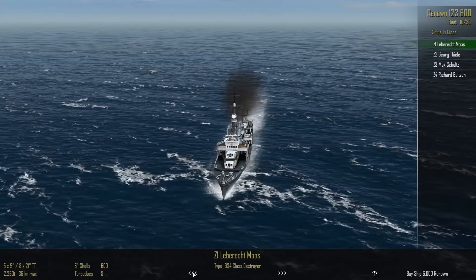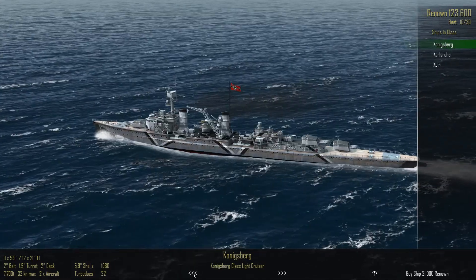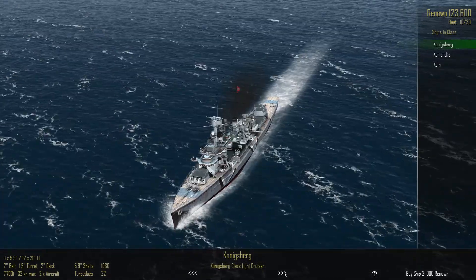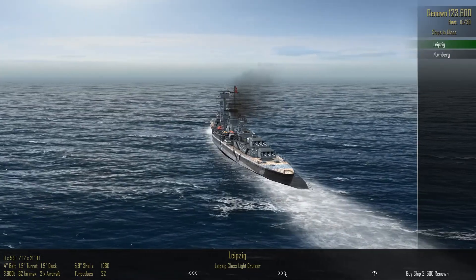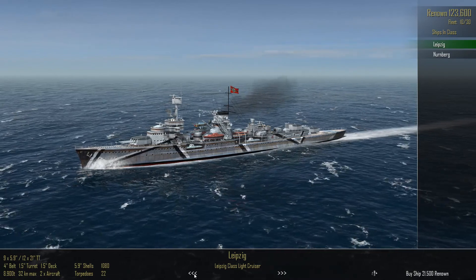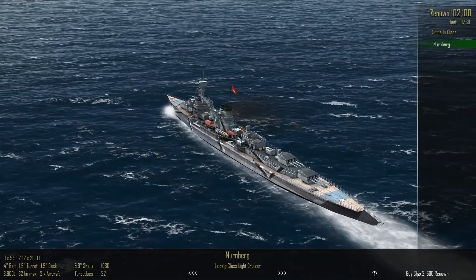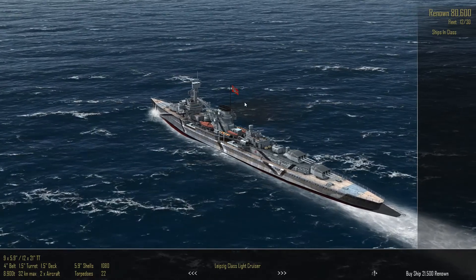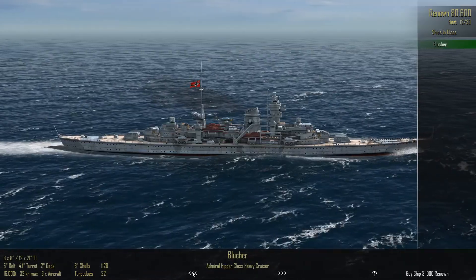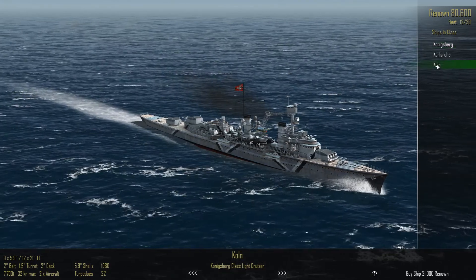Going back to light cruisers — the Leipzig is 21,000. Looking at a Hipper-class heavy cruiser, it's also 21,000. The difference seems to be 4-inch belt armor rather than just 2-inch. I'll go for those two. We need something to cover the heavy cruisers. All we've got for light cruisers are Königsberg, Karlsruhe, and Cologne.